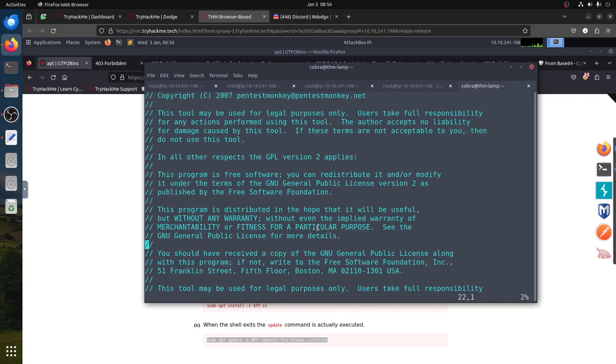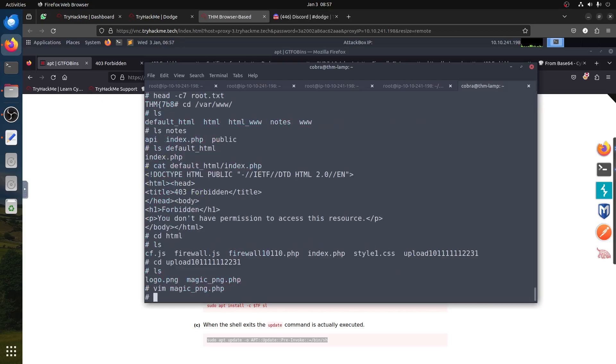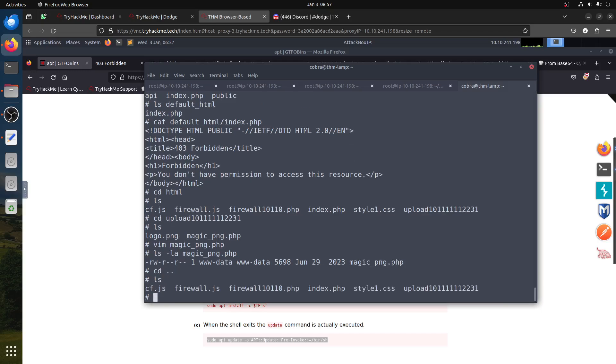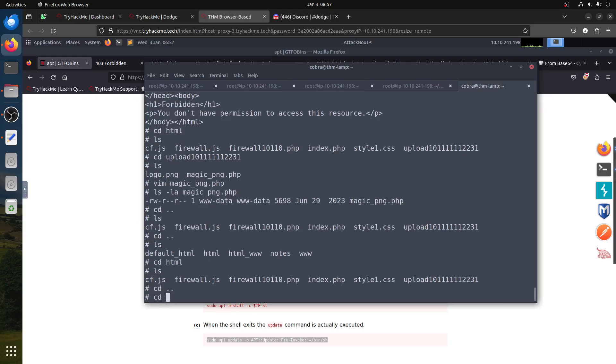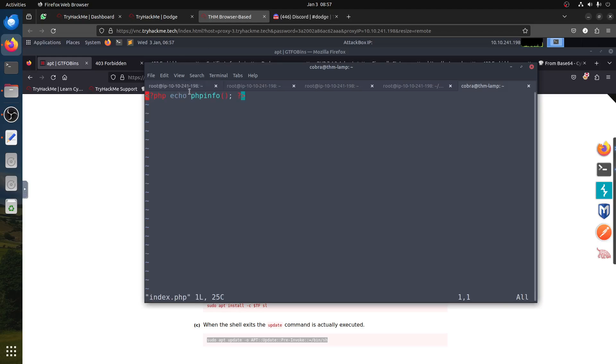We have firewall.js there — that's the firewall file we accessed earlier. And there's an interesting file we didn't notice before: 'magic.png.php'. This reverse shell format is commonly used in PHP. It's interesting, but looking at the ls permissions it's owned by www-data — not sure if we could have accessed it from outside. That's another way in potentially.